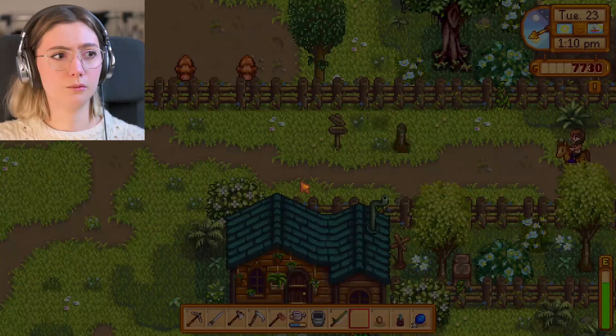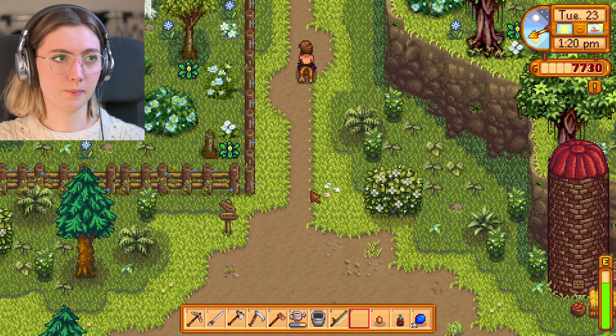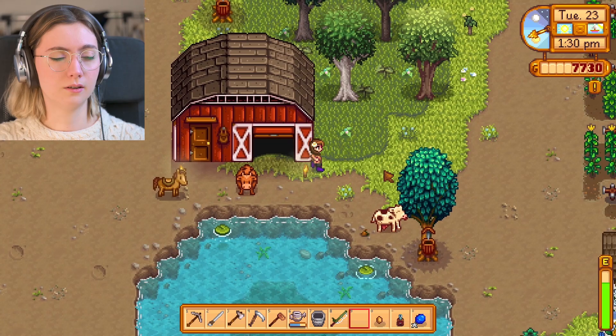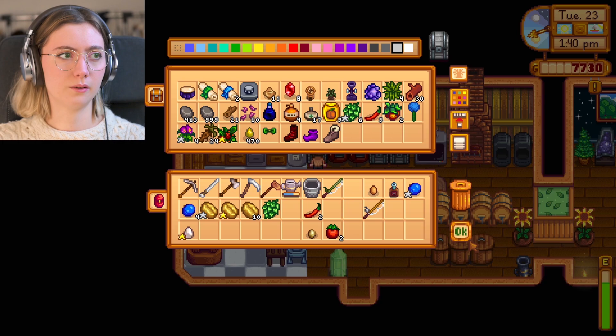I can show you the magician's place, but I would have to go back home first and get the purple mushroom because he loves the purple mushroom. So I'm going to do that and then go to his place. Let me check — I think I have one here. Yes, okay, good.